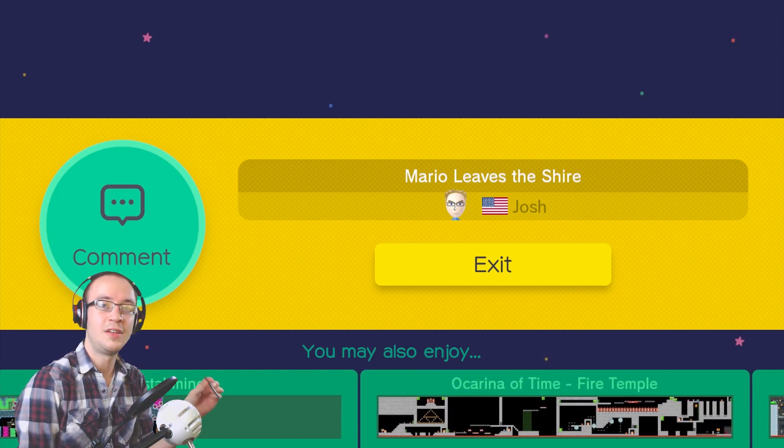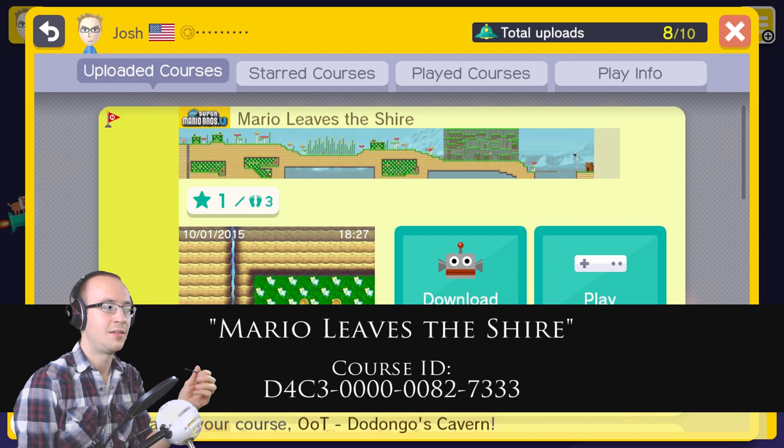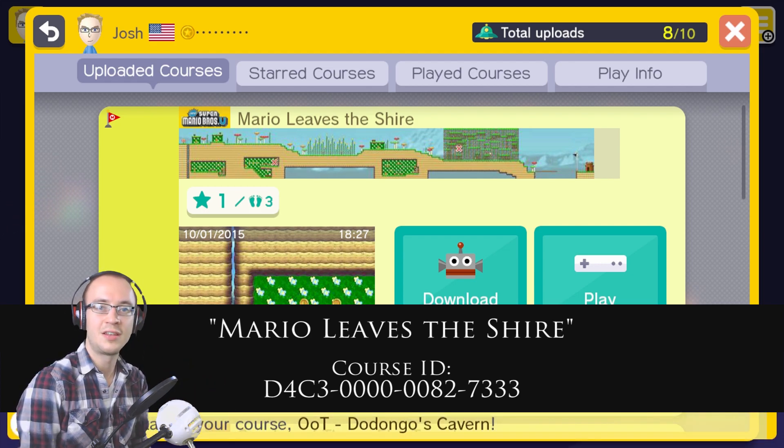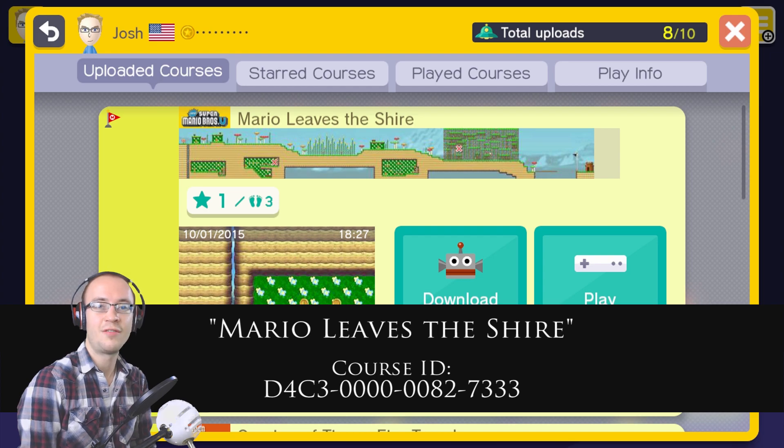I'm going to leave the course ID at the bottom of the screen — it's also going to be in the description, so make sure you check it out. If you have this game, go ahead and download it. Also, I want you to share this video and maybe get on the gaming Reddit — share the link and the course ID there. There's also a Super Mario Maker Reddit if you want to get on there. Share it for me. Let's just get these courses out there, guys — I want people to experience the things that I really want to share with everybody to make that gaming happy.